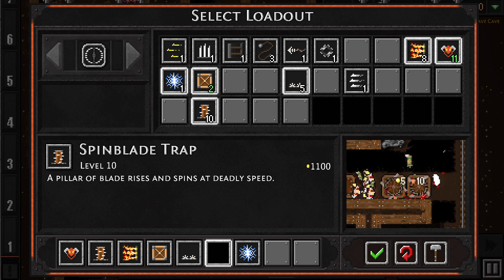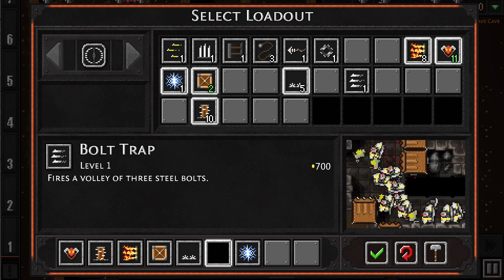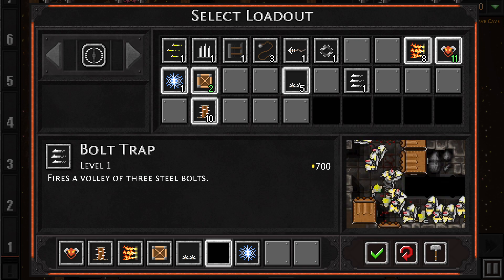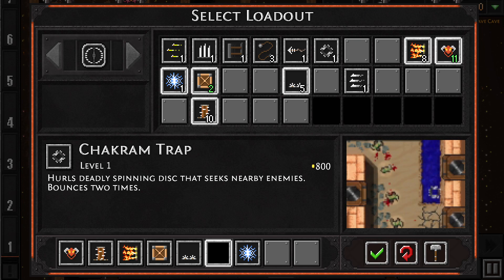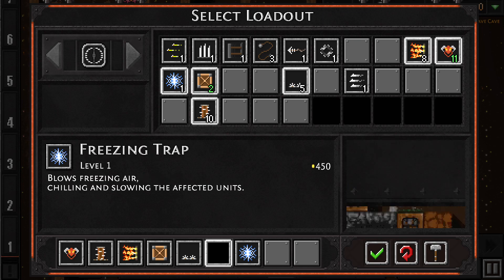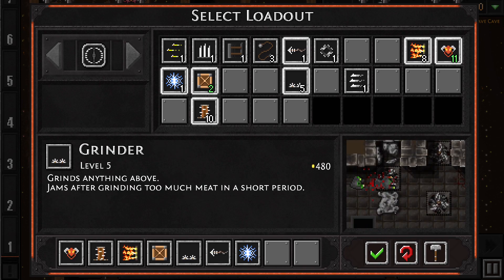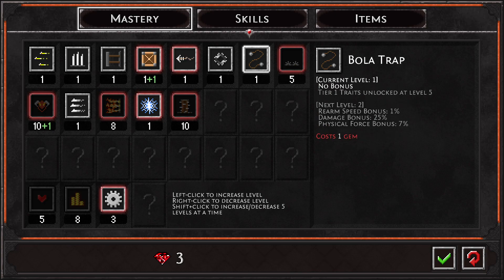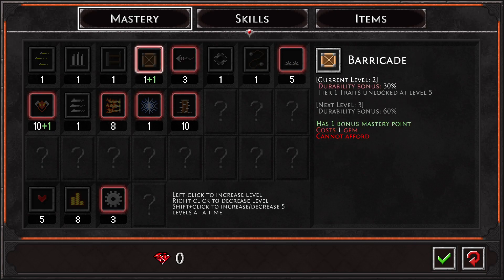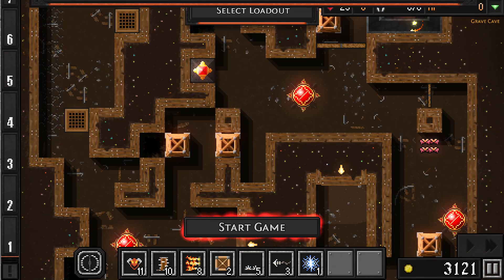We're going to take a look at our loadouts. The bullets sucked - they were garbage. Pushing individuals around doesn't seem like it's going to help us much. I think we just need to go all in on the spinblade traps. Is there anything else that might be useful? Three steel bolts doesn't seem to do a lot. Do we have something inexpensive that just does damage? Harpoon traps maybe. Let's try this again.